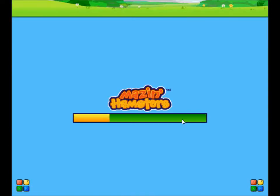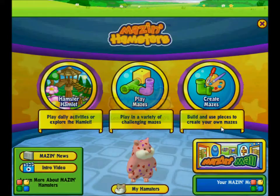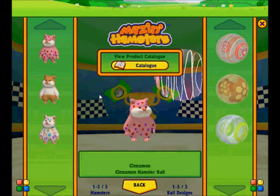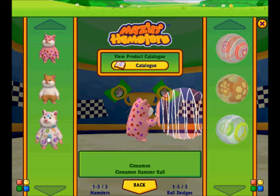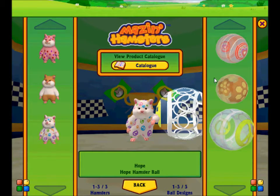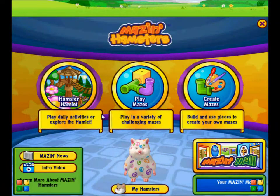Let's go to my hamsters. I have three hamsters: Sweetie — actually, I think her name is Cinnamon, not Sweetie, don't know where I got that from — Honey, and Hope. I'm going to switch to Hope. I also have the ball of the other two hamsters, Cinnamon and Honey.